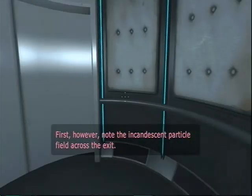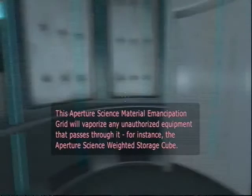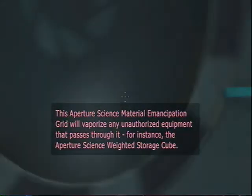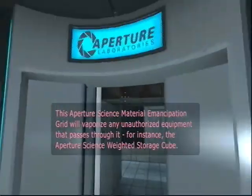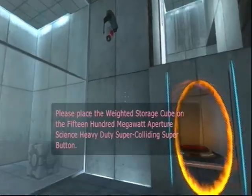Note the incandescent protocol field across the exit. This Aperture Science material emancipation grid will minimize any unauthorized equipment that passes through it — for instance, the Aperture Science Weighted Storage Cube. Yeah, she has some really funny lines. Some of the items I absolutely love, like this one.